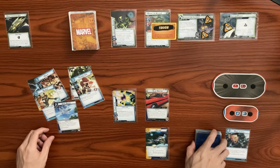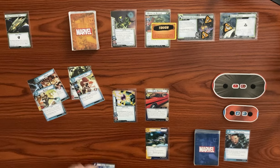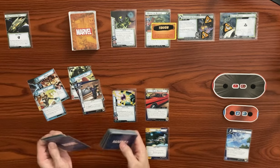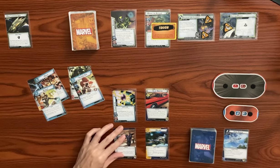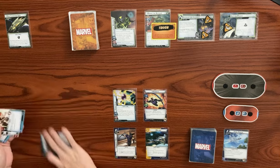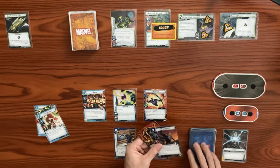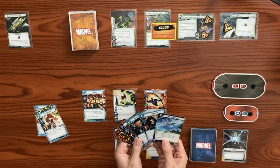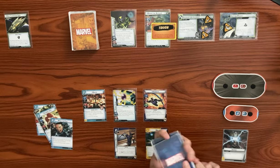Let's use Weapon of Choice — discard the Sonic Arrow and search for Hawkeye's Bow, add it to our hand. Play down our bow, flip over to hero form. I think I play Kalou first — use a double resource to play Kalou. After Kalou enters play, look at the top five cards for an event. We can get Sonic Arrow or Make the Call — let's take Make the Call and add it to our hand. We're not ready for the Sonic Arrow yet, so we keep it in the deck.